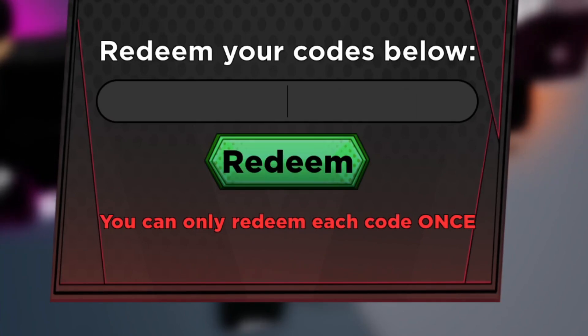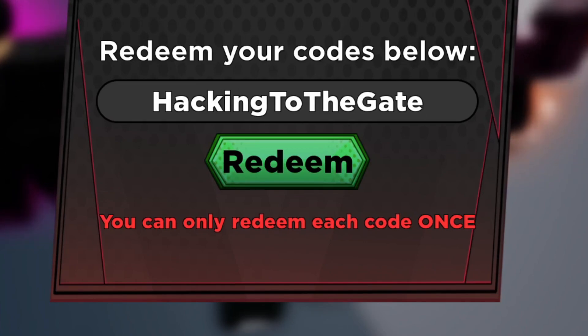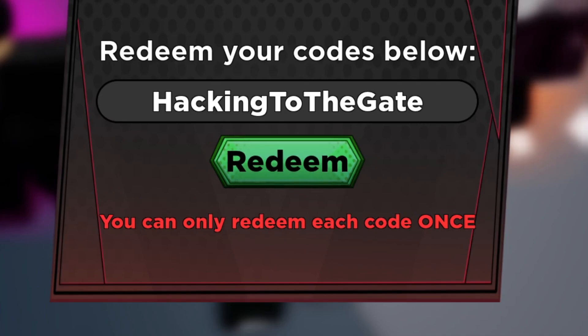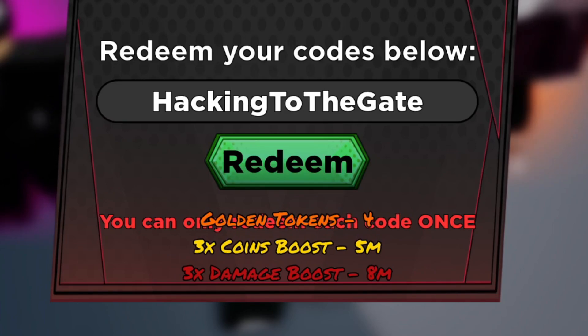The next working code is 'Hacking to the Gate'. This code gives you four gold tokens — and gold tokens are very valuable because you can use them to hire new characters without spending your money. You also get eight minutes of 3x damage and five minutes of 3x coins. Let's go ahead and redeem this — as you can see, it works right away.